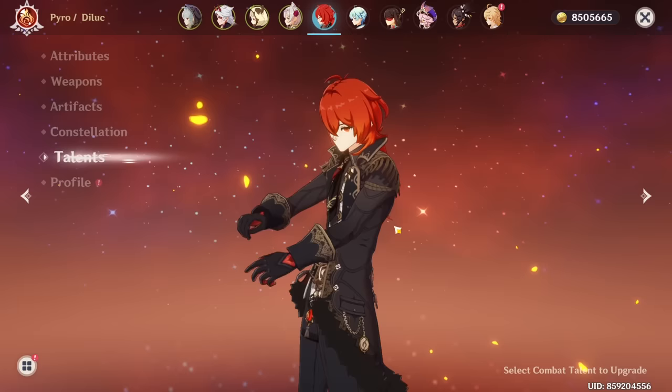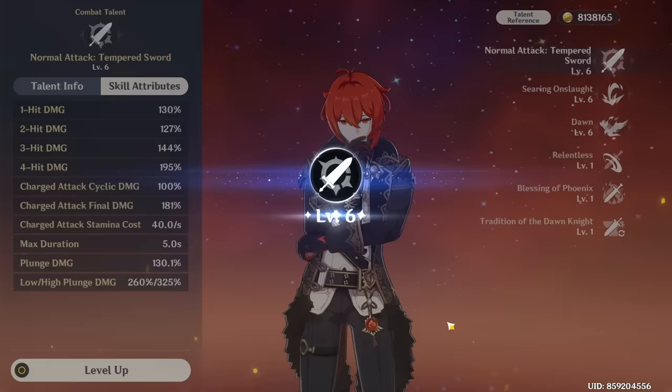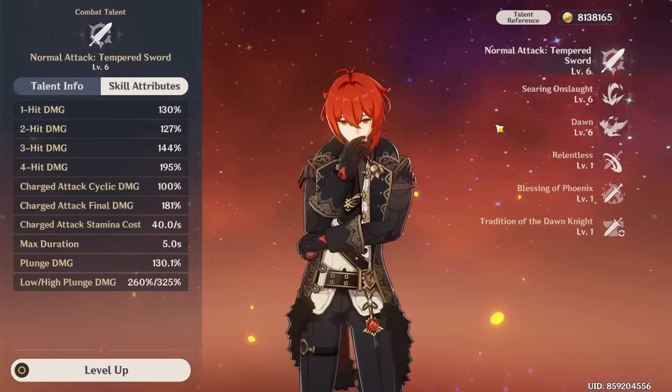Next on the agenda we have talents. I have no clue how to use Diluc - all I know is four piece Crimson Witch. I'm just going to leave it as triple six for now. Once I start using him in team comps I'll upgrade the talents as necessary.